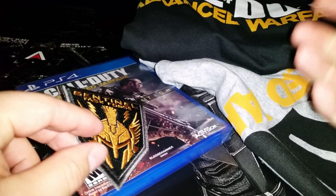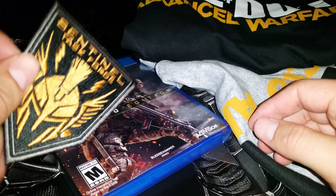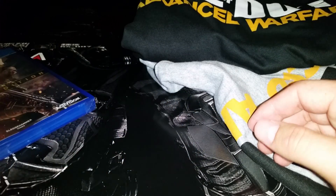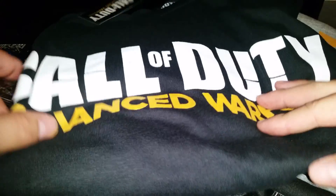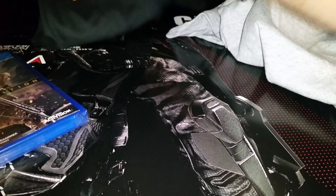We'll start with the goodies and finish with the game. First we have the Sentinel Task Force badge — you can iron this onto any piece of clothing or pretty much anything you want. Moving forward, we have the Call of Duty Advanced Warfare black t-shirt — it's just the logo on pure black, so I'm not going to showcase that much more. We also have the gray version, which is also Call of Duty Advanced Warfare but with the writing running parallel versus horizontal.